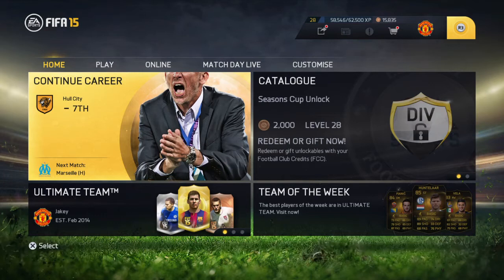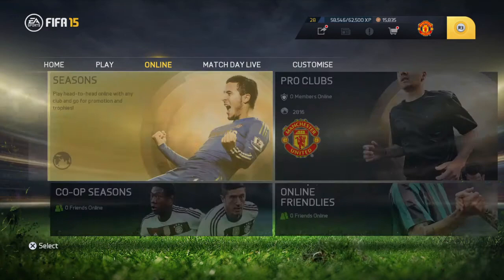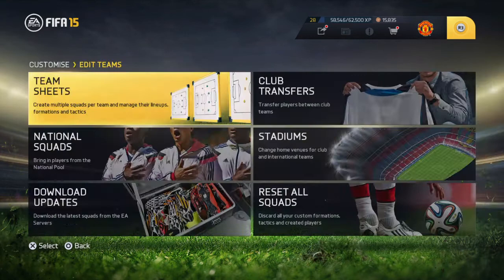Hello guys, JakeTheAwesome19 here, today bringing you another video. Today I'm going to show you how to get any player for free and sell them in career mode. I'm not going to show you the selling process but I'll show you how to get them for free. I do go for Man United, so yeah. You want to go to Customize and hit Edit Teams.